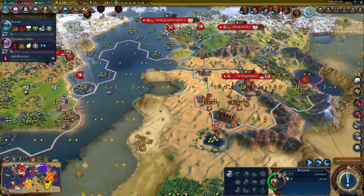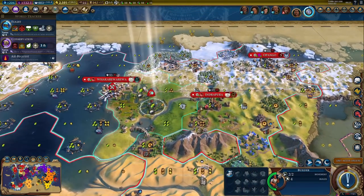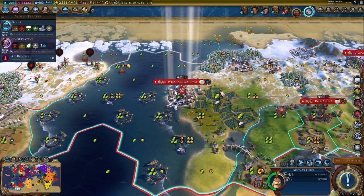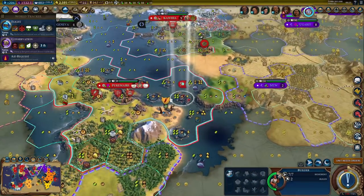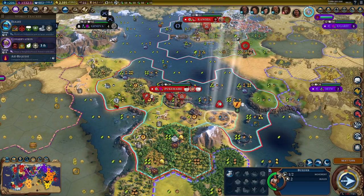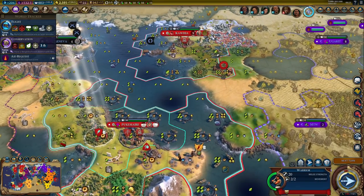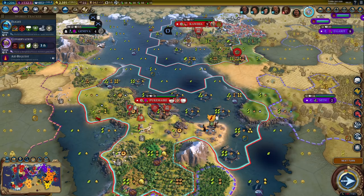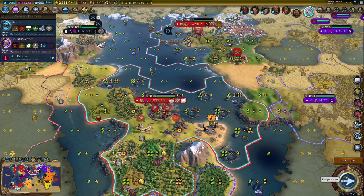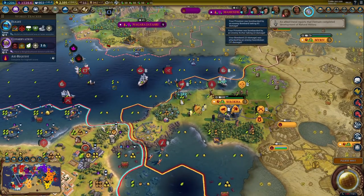We have a builder with five builds — he was supposed to help our Petra city. Since I need some production over here, let's get a few mines. Eiffel will wait for the harbor to finish, because that's one of the requirements. I don't like that apostle over here — we are at war but I don't really have any ship, so this is slightly awkward. I should get some ships over here just to defend myself or something.